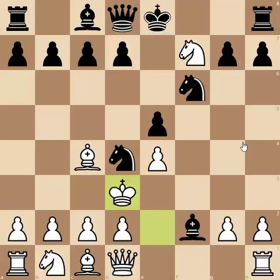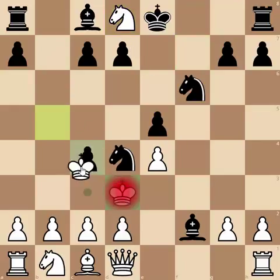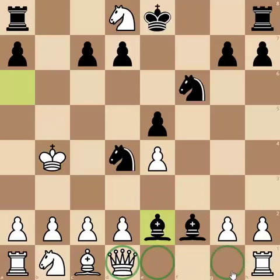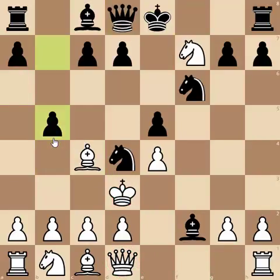Traxler found a very poetic way to continue. Black is just winning after queen to e7, but Traxler decided to prolong white's suffering with b5. You don't really want to take the queen here, because after b takes c4, king takes, and the bishop comes with check — the bishop can come to e2 and white's queen is trapped, all those squares covered by bishops. So black gets the material back and the white king is in a ridiculous position.